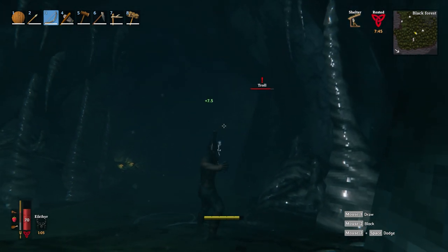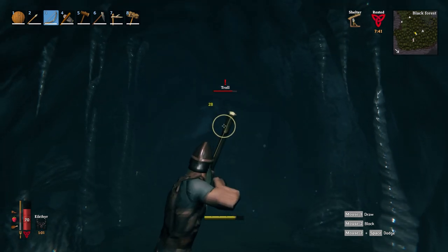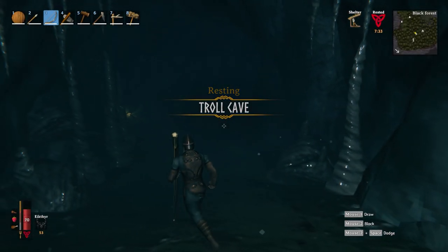Now what I did — although this isn't necessary, I was just a bit scared — was build a temporary camp on top of the cave with a fire. This means that when standing just outside the cave entrance you'll be granted the resting buff, so if you do take some damage you'll be able to rest up immediately.